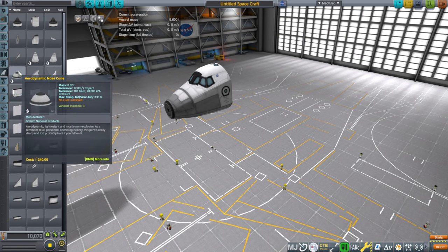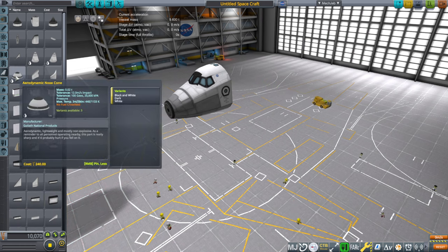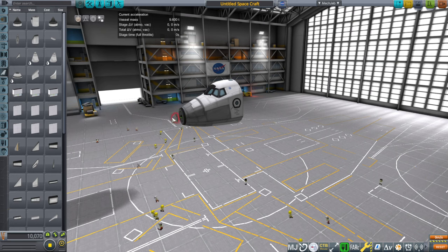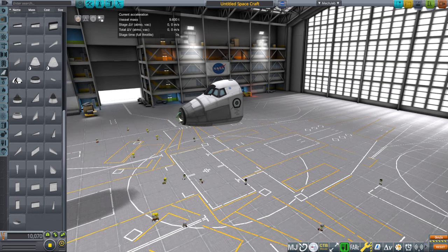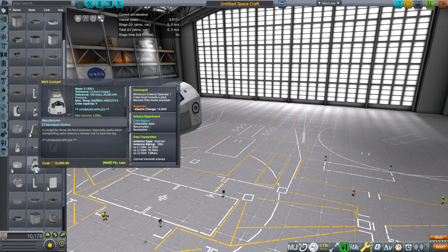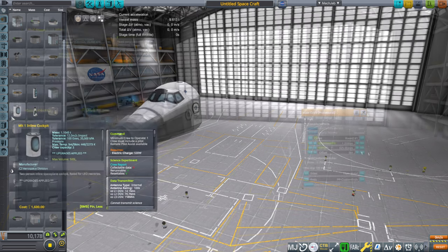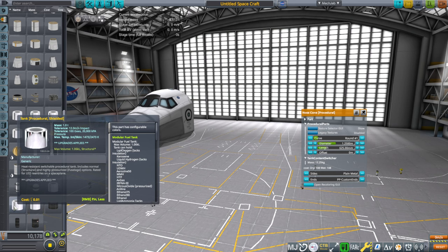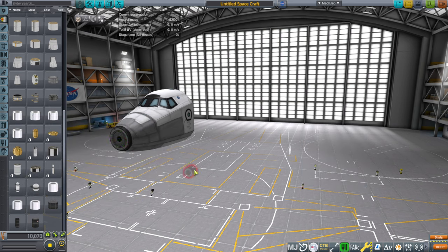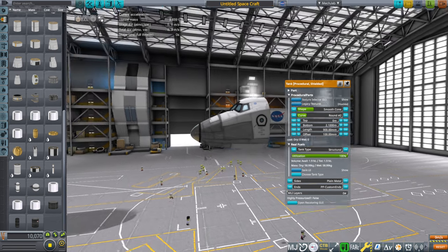Obviously we have the shuttle nose cone, but another thing to consider is heat tolerance — the skin max temp is not good enough for our purposes, and we don't have TweakScale on it. We should go with a procedural one. There's a bit of a heat shielding problem, so we may continually lose the nose cone. What we want is a skin max temp of 2273 K at least. We'll use the shielded tank shaped as a cone instead, since we have no choice.